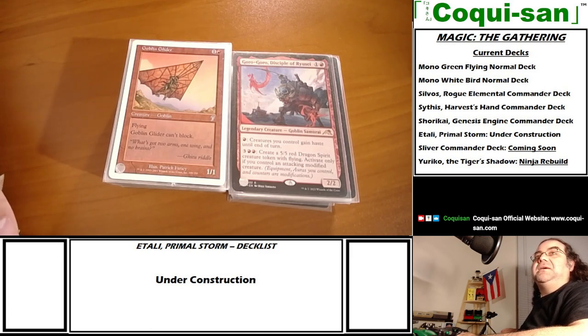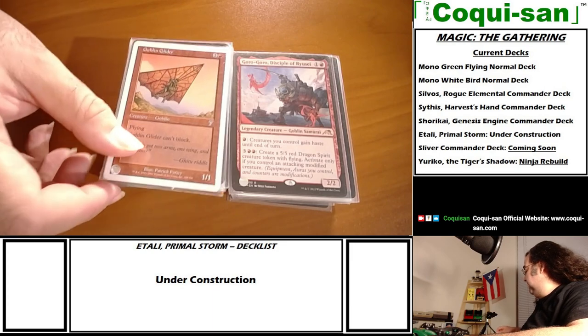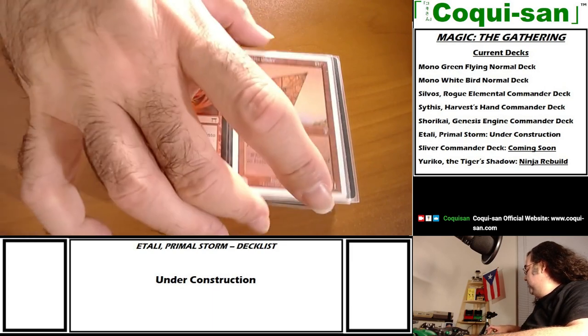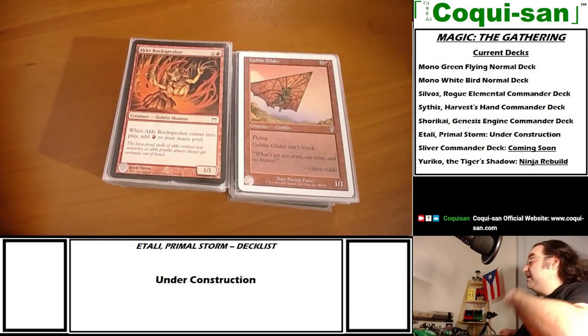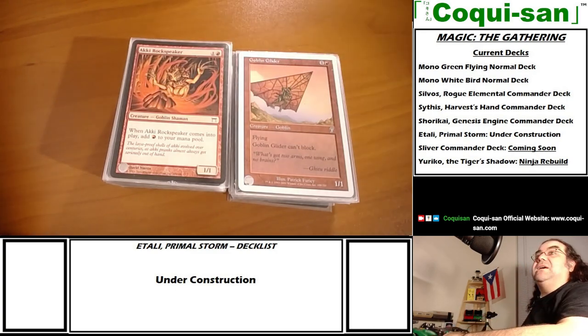Goblin Glider has flying but it can't block - that's the only problem. Flying is not exactly a discipline of red, that's primarily blue, so that's why it has a slightly higher cost. But having flyers in red, just like in green, is extraordinarily important. If you can spot a flyer that's not a dragon, especially on a cheap cost, you want to do that.